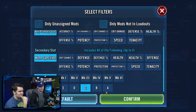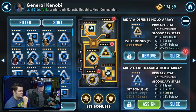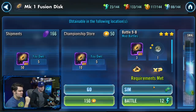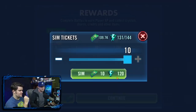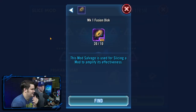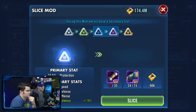Moving on to blues — look at that: offense and speed secondary, with a crit damage primary. Now taking blues through the process. The 50-crystal sim is really inexpensive — spend those crystals. There's a one-in-four chance this will proc up.